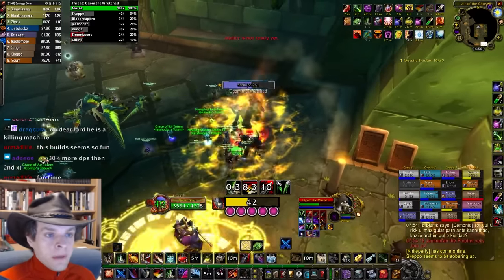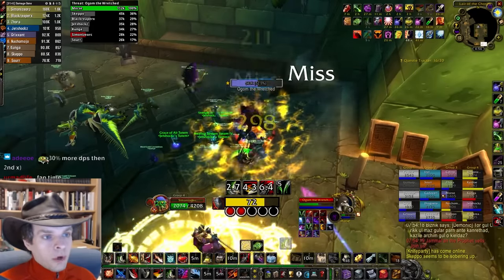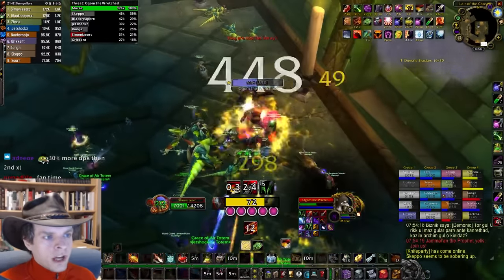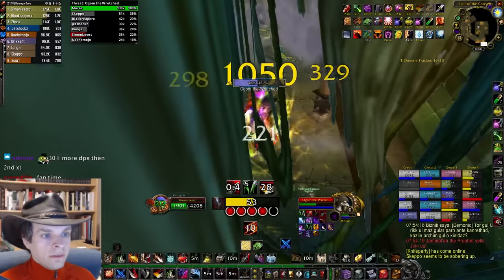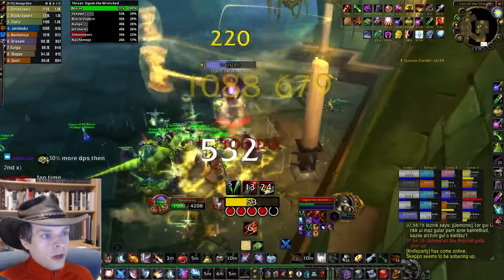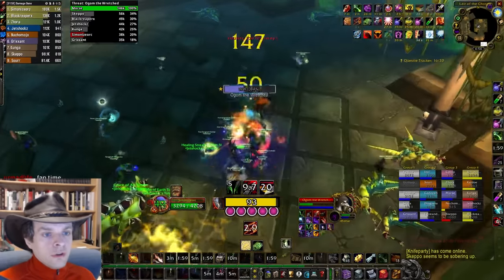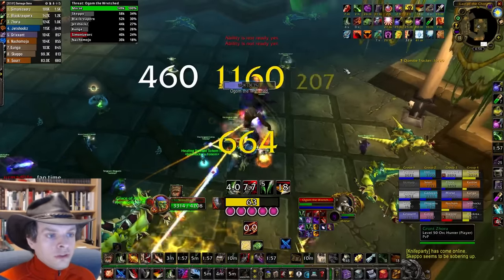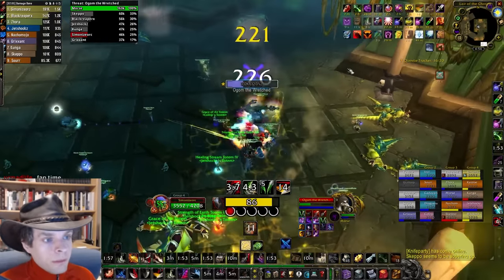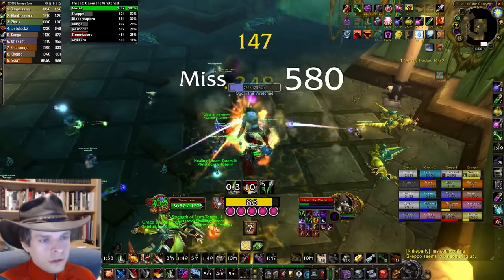You'll need to continually assess the remaining duration of Rupture, Slice and Dice, and your current energy and combo points to decide if you can get an Envenom in before needing to build up for the next refresh. It will take some planning ahead and careful attention — this is why the Carnage rotation is much more prone to DPS loss due to player error compared to Cut to the Chase. Some players enjoy this complexity, and if you do it right you can deal great DPS and see some of the biggest crit damage numbers possible on a rogue this phase, which is always super fun.